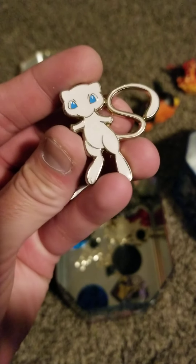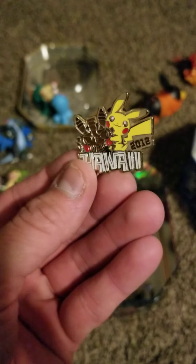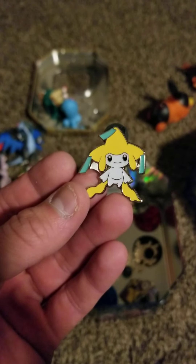I think that was it for the figurines, so I guess we'll go to the pins. I've got a nice Mew pin — can't wait to put that up on my pin board. We've got a Hawaii 2012 pin. I don't think the person I got this collection from actually went to Hawaii to get that. And we've got a Jirachi — nice and symmetrical there. I really apologize for the focusing of my phone here. It's being all stupid. It's probably me.